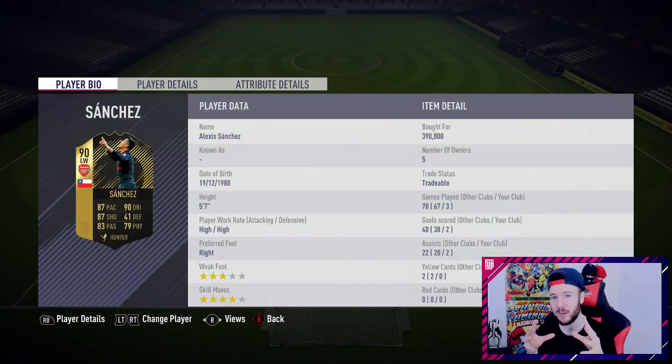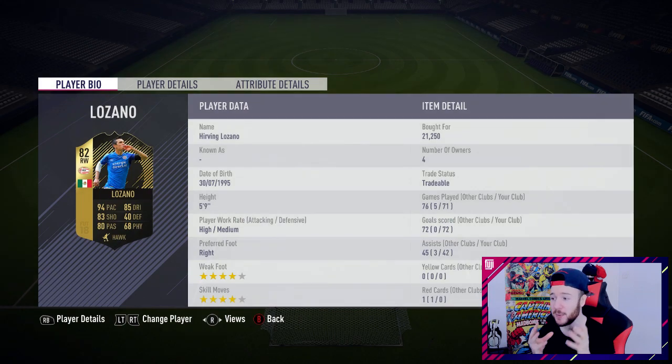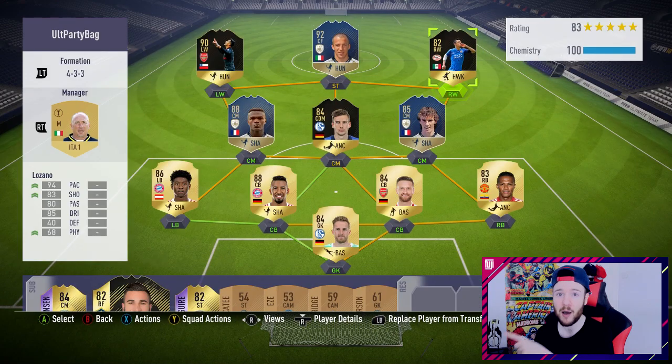Last night I bought the 90-rated inform Alexis Sanchez. I've been wanting to try him at striker. He was selling for 391k bin at 390k, so I went for it. We'll sell him in the next couple of weeks and even if we lose money on tax I'm fine with that. Three games, two goals, two assists. He's acting as another playmaker for Lozano, bringing that card alive. 21 to 250 - if you're looking for a super sub, go out and purchase him.